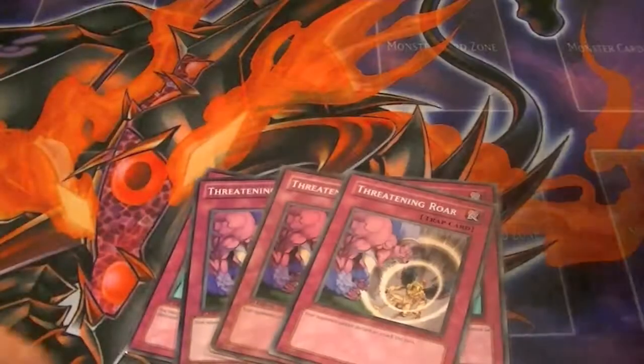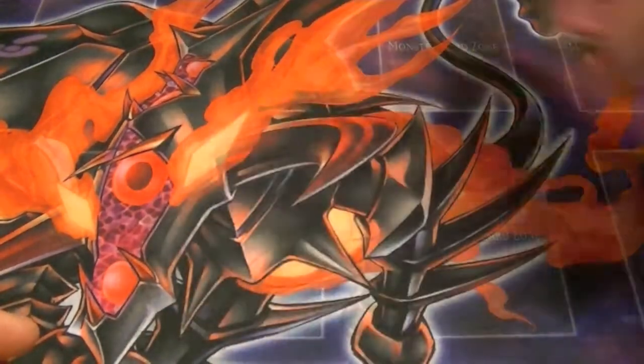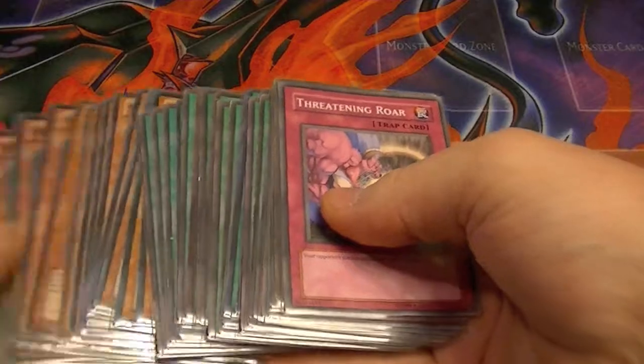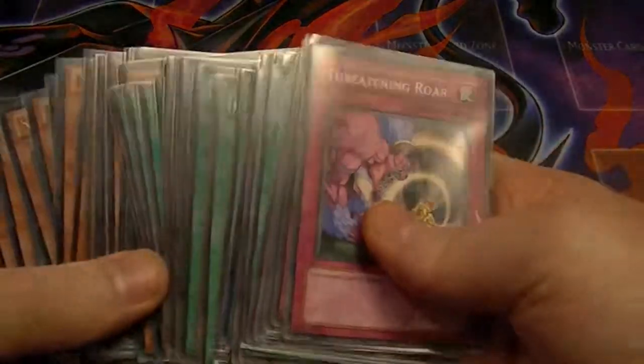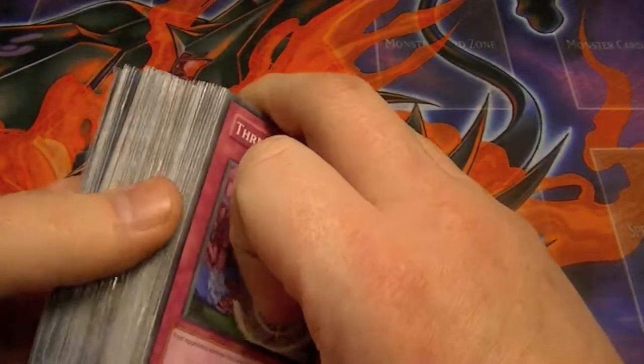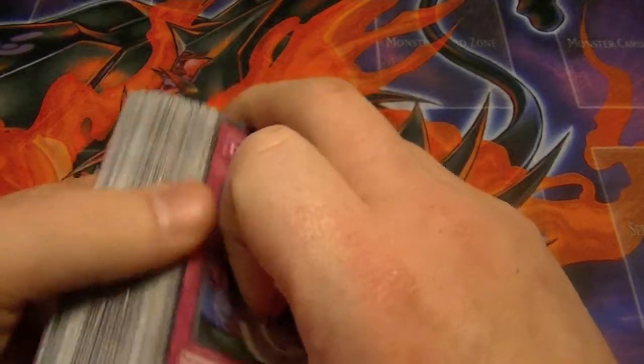Traps: three Waboku, three Threatening Roar. Pretty self-explanatory. This really takes no skill to play — it's more of a stall-y, let's-see-if-I-can-control-you type of deck. It's just for fun, although my friend took a similar build to Regionals, went 6-2 with it, so it can be competitive, especially when no one's expecting it.